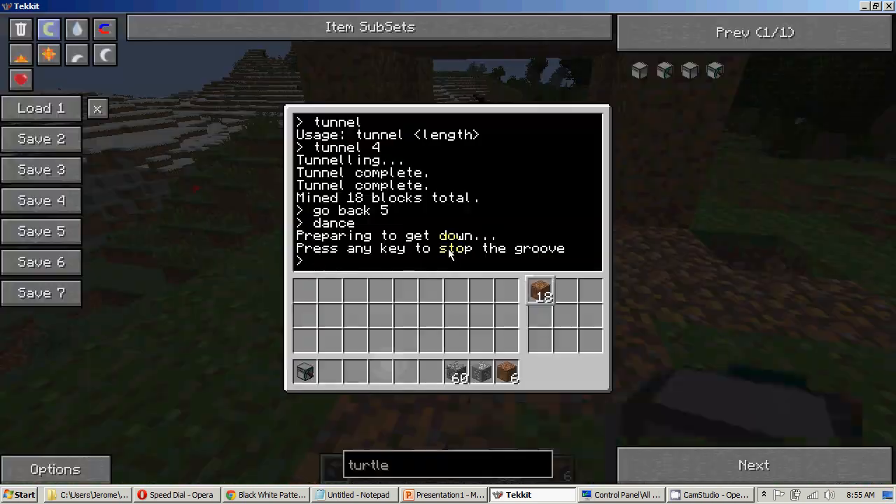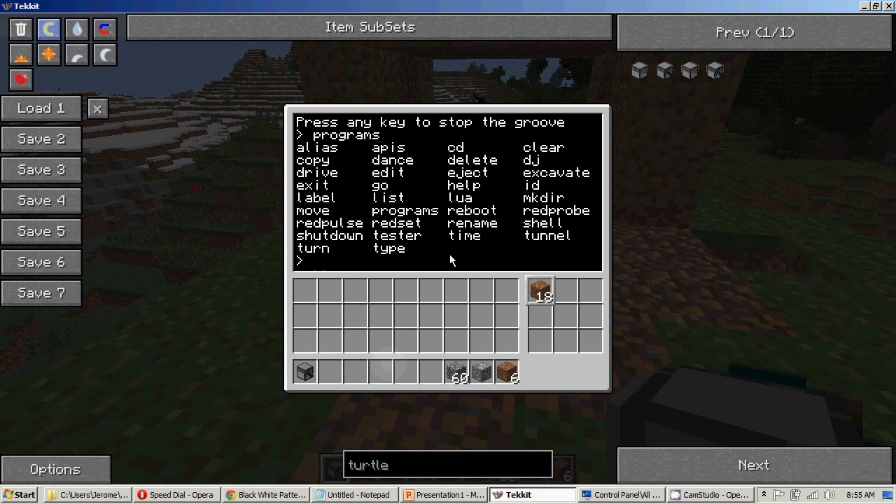Turtles also have nearly all the functions of the normal computer as well. They include things like copy and all that sort of stuff. The extra stuff it does include is Worm and Adventure.